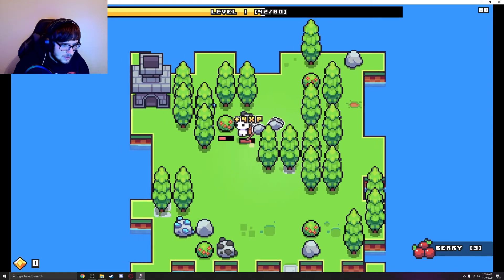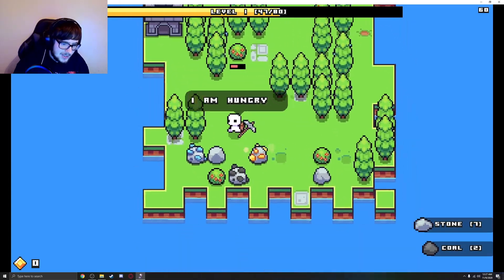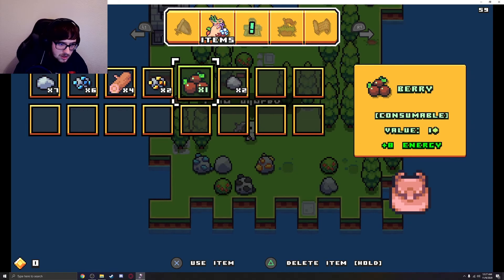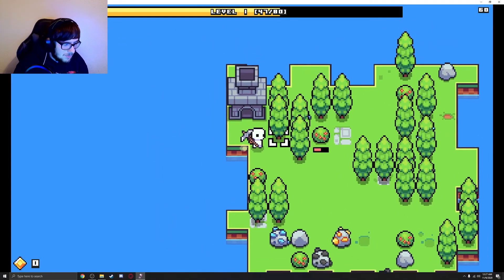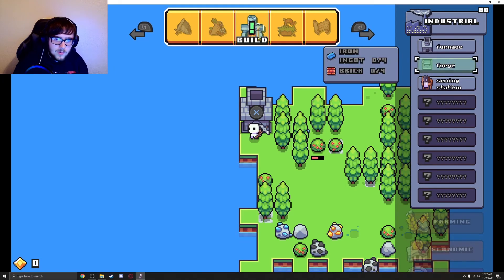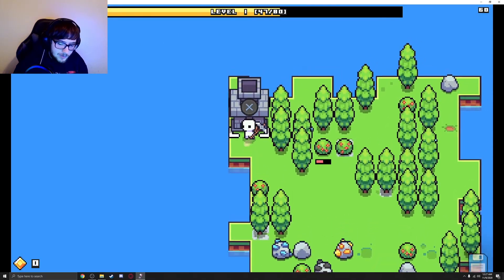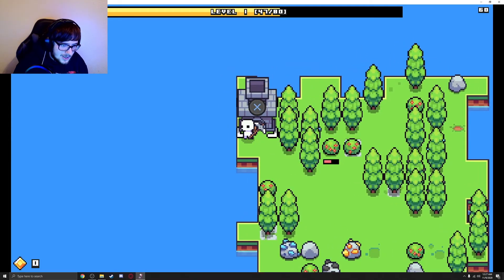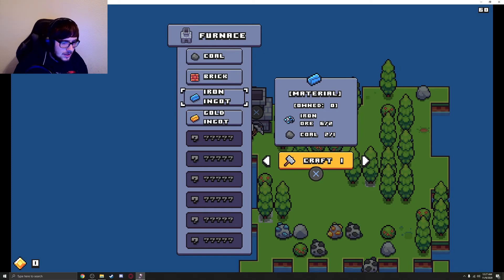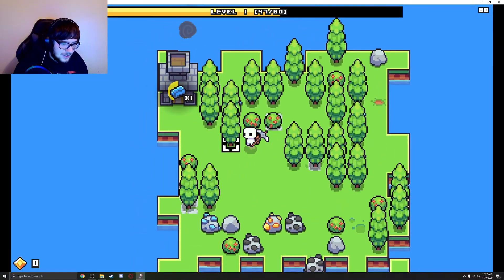I just wanna mine this — it looks like coal and I'm sure we need it. I was right. I am hungry — oh shit, that can't be good. How do I eat the berries? Cool, perfect. Now how the hell do I put the ingots into this? It says press X on it, but whenever I press — oh right, I'm dumb. I'm using an Xbox controller, not a PlayStation controller. I'm a freaking idiot.